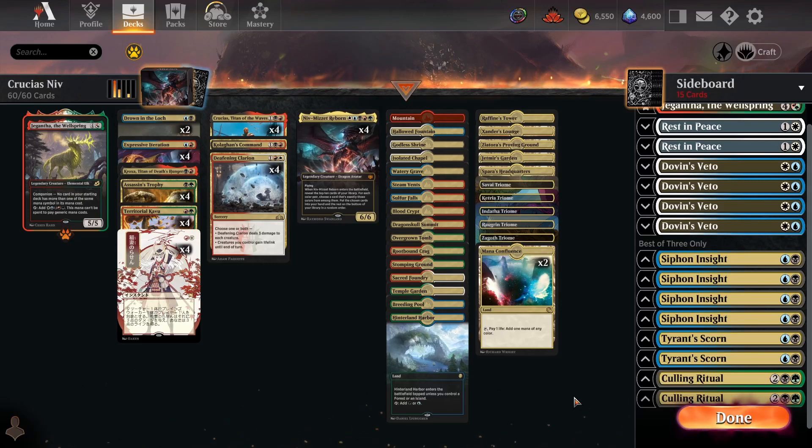Yo, what's up guys? Alpha in! Today I'm going to be doing a new installment in the Under the Meta series, where I go over a deck I've been working on that I definitely think is strong and has a lot of potential, but isn't quite Tier 1 for whatever reason. So I'm going to break down the deck, talk about its strengths and weaknesses, how it could potentially be improved in future, and then we've got some gameplay at the end. This episode I'm going to be covering 5-colour Crucius Niv in Historic.